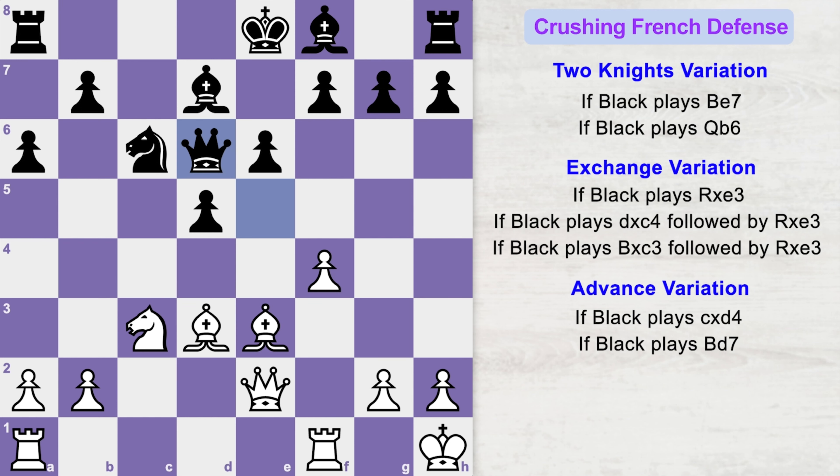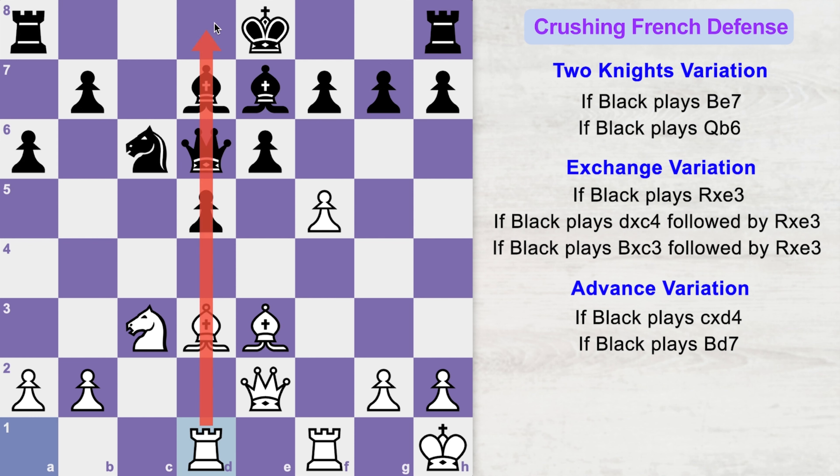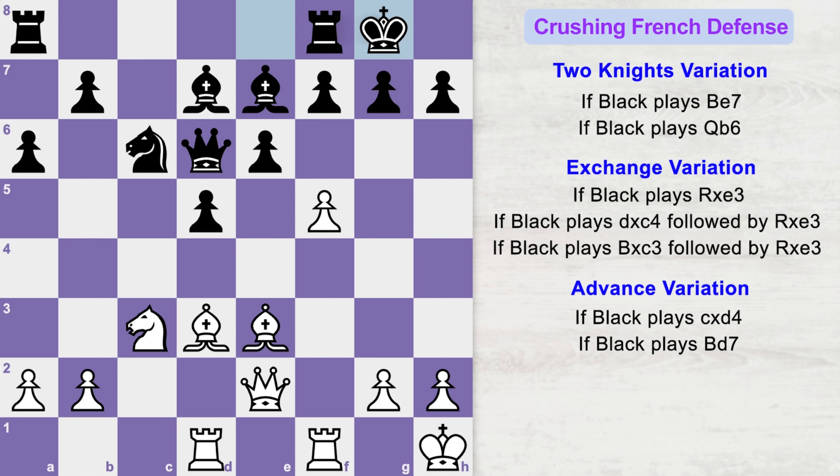Queen goes to d6 and now you play f5, attacking e6 in order to open up this file for white's pieces. Black will not take back; instead he focuses on getting the bishop out and castling. He plays bishop to e7, and now you play rook a to d1, activating your other rook on the same file as the opponent's queen. This opens tactical possibilities as this pawn will soon be pinned by white's rook. Black will castle, which looks like a normal move any player would make, but unfortunately this normal-looking move quickly finishes black's game — now you can play f6, opening up the position.